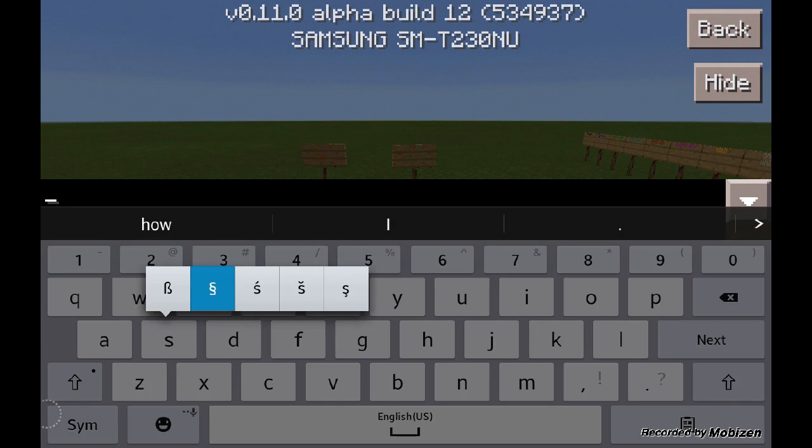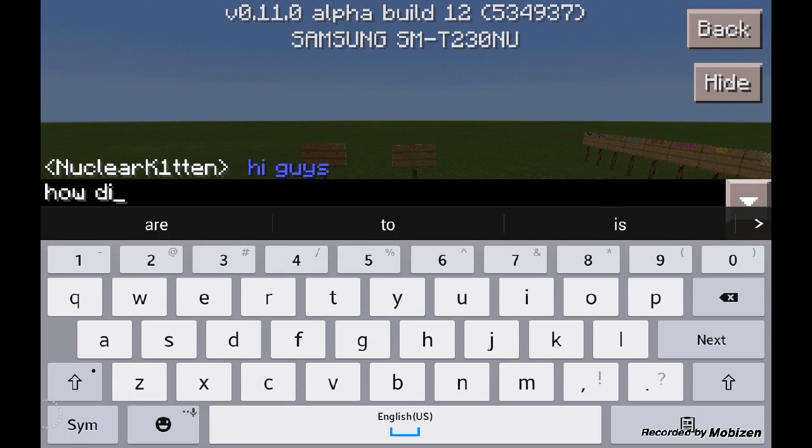Other than just working on signs, you can also do this in the chat. So while you're talking to your friends, you can put like '9' and type 'hi guys' and they'll be like 'how did you do that?'